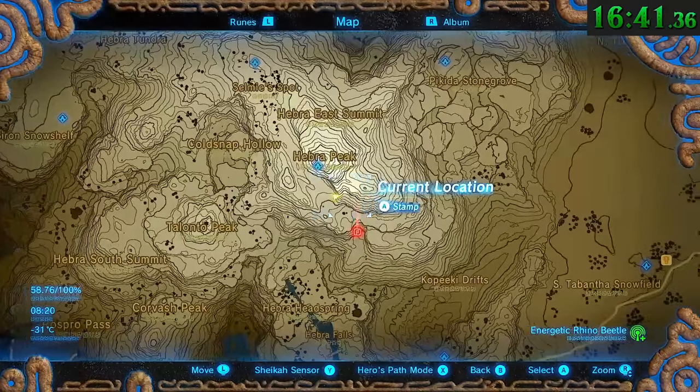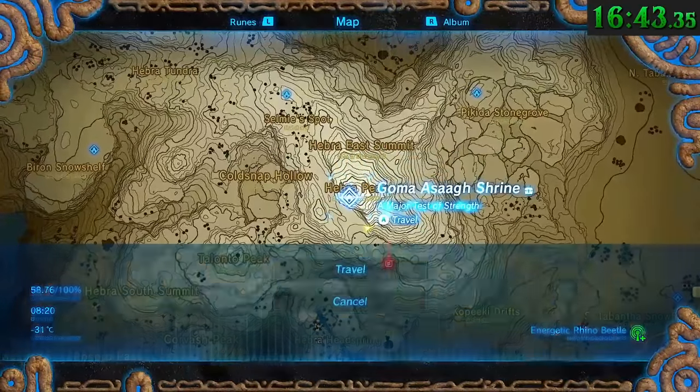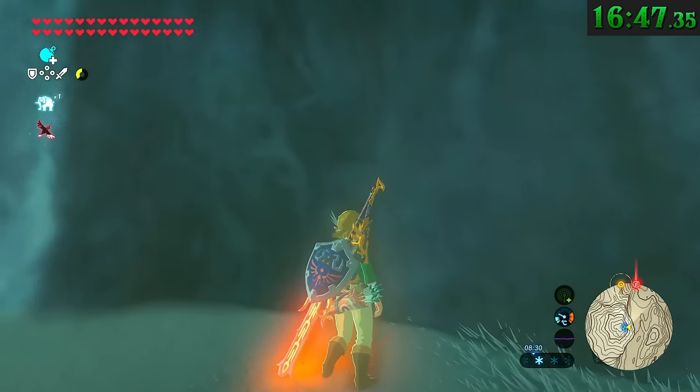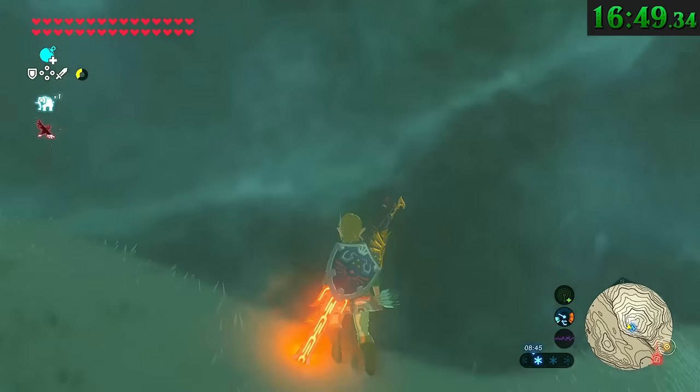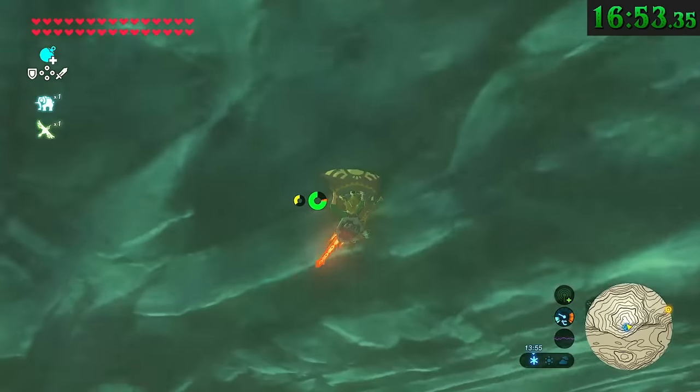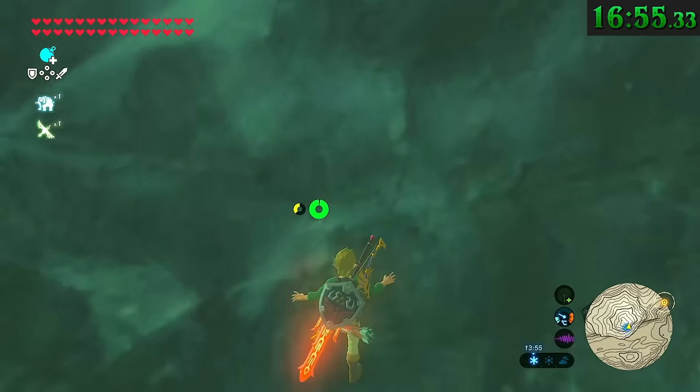The entirety of Hebra Peak is made of ice. Starting around the elevation of the Goma Asaga Shrine, the rock suddenly stops and begins being iced over completely by a gigantic glacier. It's kind of translucent and Link cannot climb on this surface.